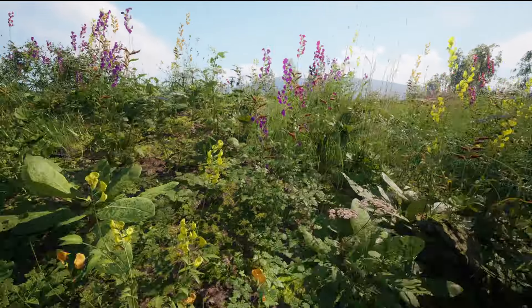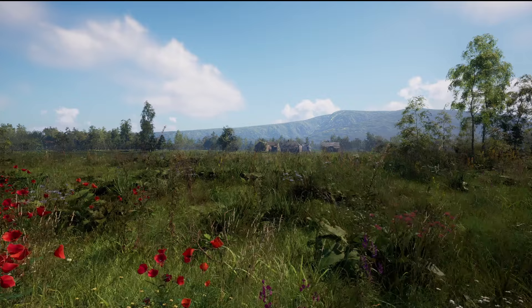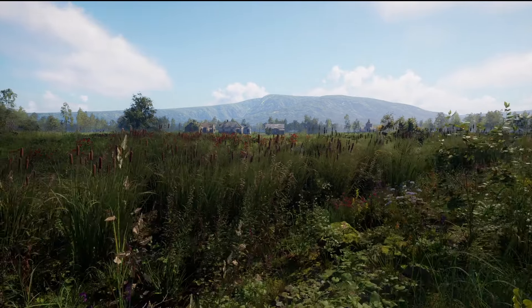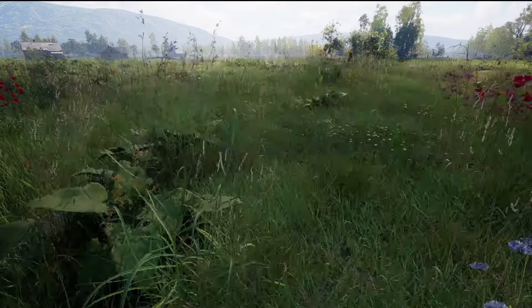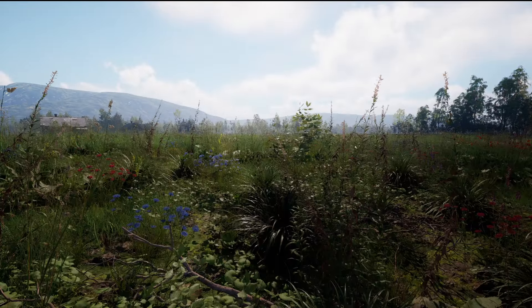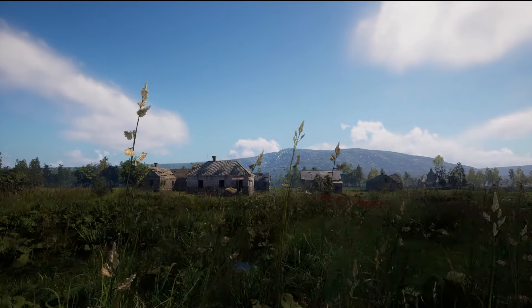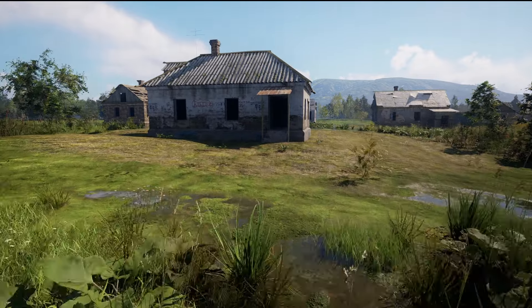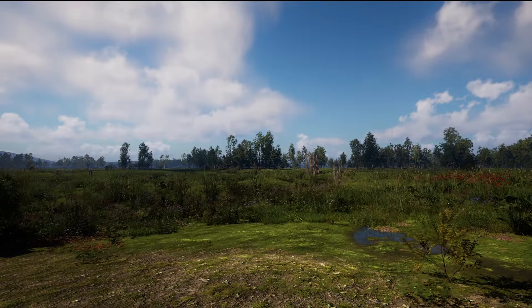We're gonna head over here to these buildings — let's see what's up. All the foliage and such looks nice, very packed world, packed map. The Russian countryside — whatever you think of Russia, you usually think of snow and cold and dust; you don't really think of green. Let's see what's in this building, shall we?